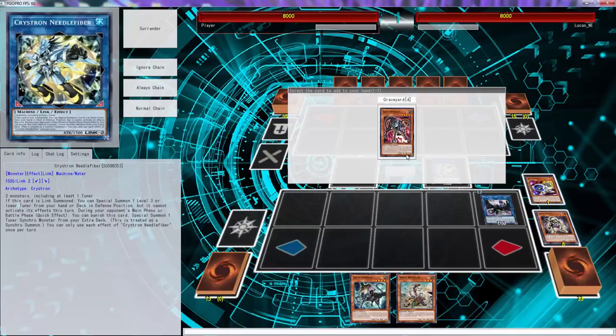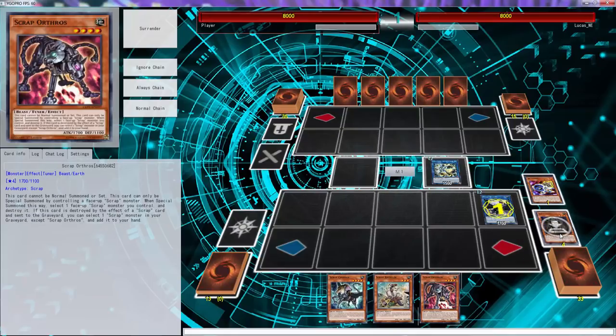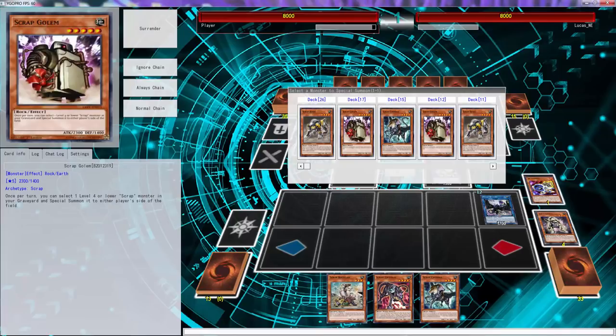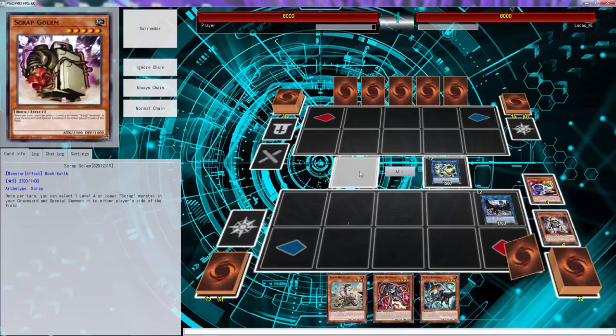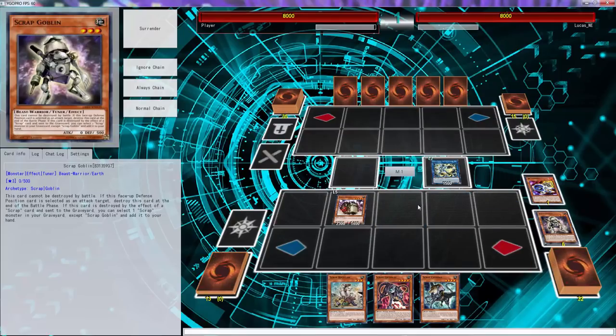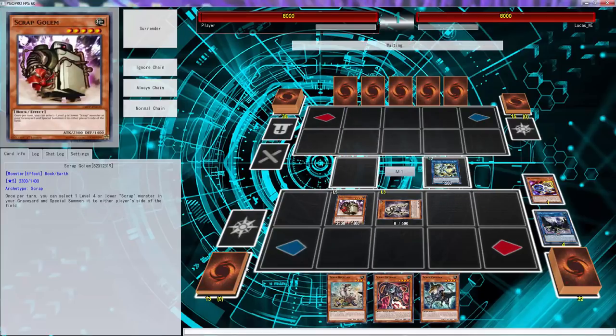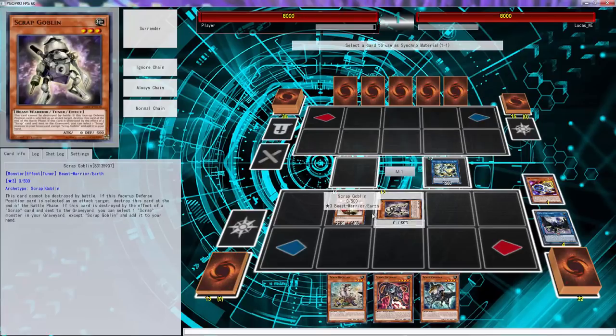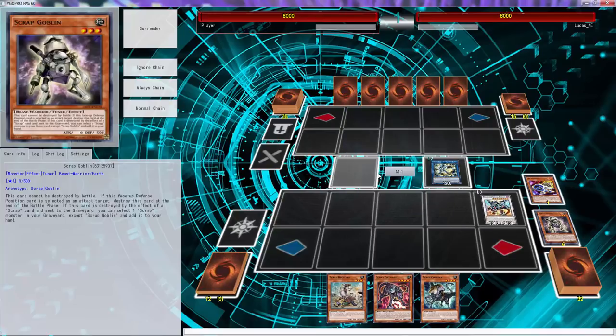Wait - it's not once return? Okay. We get the Golem out, Golem pops Scrap, then we use this to bring out Golem. We want to spell something to our side of the field - and then what we can do from here is just go straight into this play right here, and that equips our Scrap Wyvern.